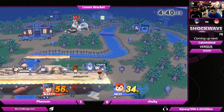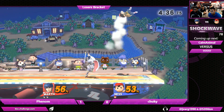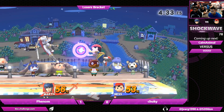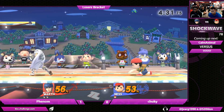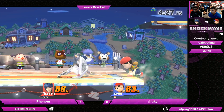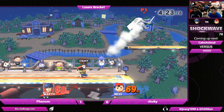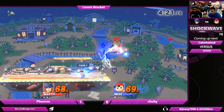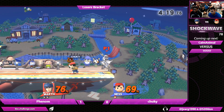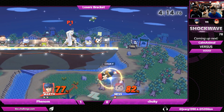Nice forward air strings from Phenom. Maybe I've seen too much Melee but I was waiting for the dair. Looking like Brawl Marth getting the grab releases on Ness. Chucky encircling that ledge with that PK thunder — he knows what the deficit is, he's just trying to get whatever damage he can.